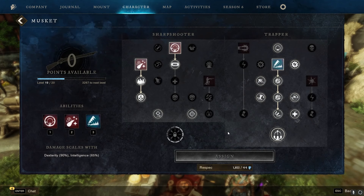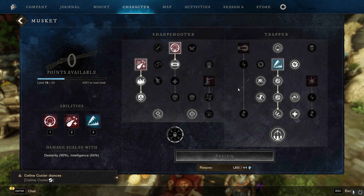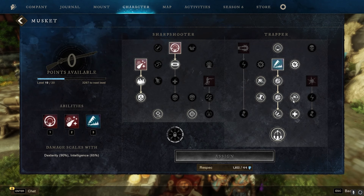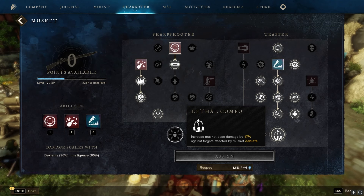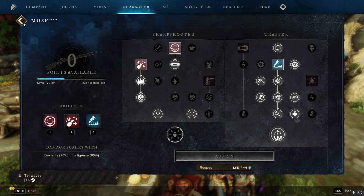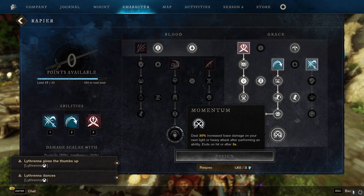I would recommend going for 150 intelligence and then dumping the rest in dex. If you don't have any elemental gems, just go for 50 in intel and put everything else in dexterity. For the weapon masteries, not a ton has changed since the last build update. I'm almost done — level 20 on the musket. The last perk I'm looking for is empowering headshot. If you're leveling your musket, start off by getting your power shot, your powder burn, and then your traps. Fill out your traps passive, go for tactical reload, your hustle, and fill out this tree until you get that final lethal combo passive.